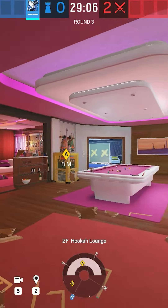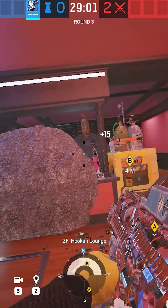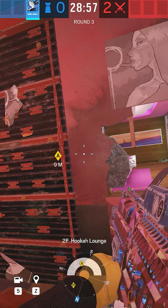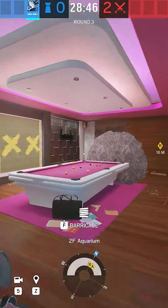In this case, you'll obviously have to rotate into billiards and throw your next Kiba on the pool table, cutting the line of sight from the aqua balcony to your rotate. Now you can rotate freely if they avoid pushing hookah.